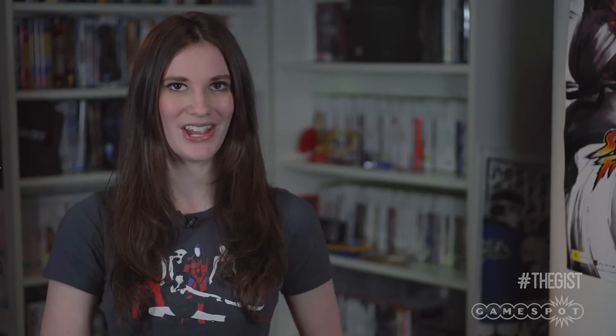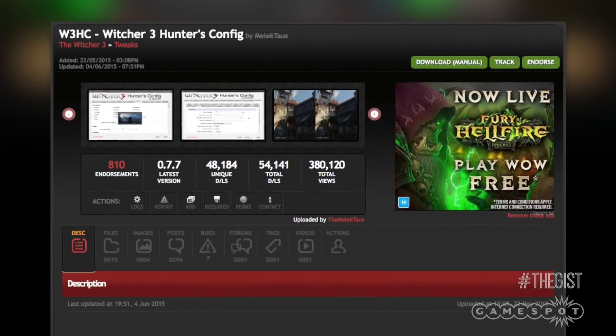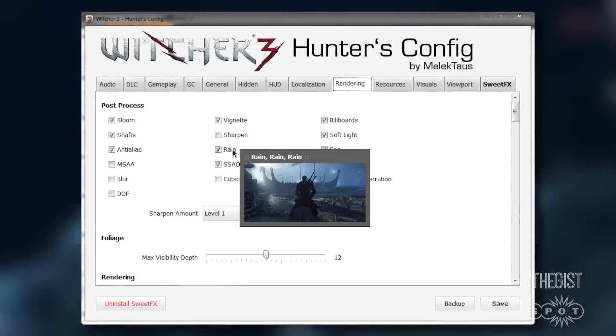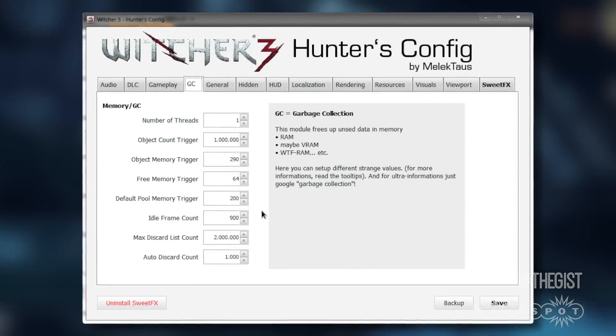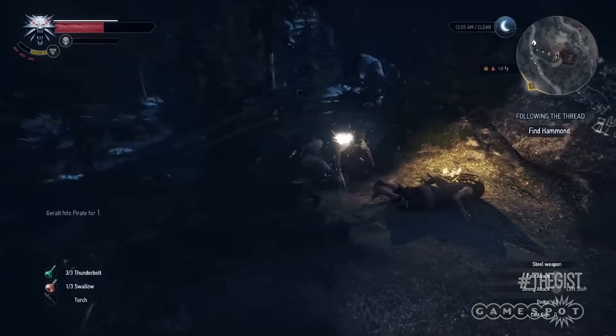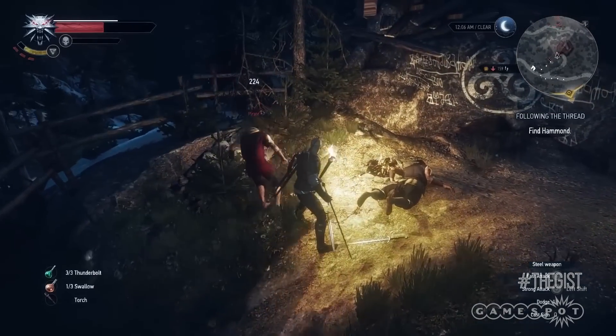If you're one of those people who likes to mod all the way or not at all, then Witcher 3 Hunter's Config by Melek Toss is the one for you. Hunter's Config lets you get right down to it with a tool for configuring and tweaking a number of hidden settings in the game, which include audio, gameplay, rendering, and basically every setting you can dream of wanting to configure. If you love tabs and sliders, download Hunter's Config.